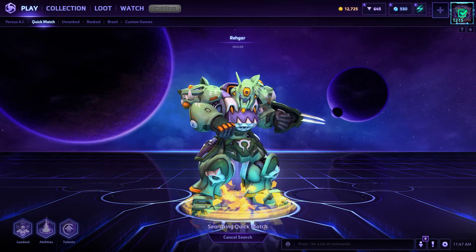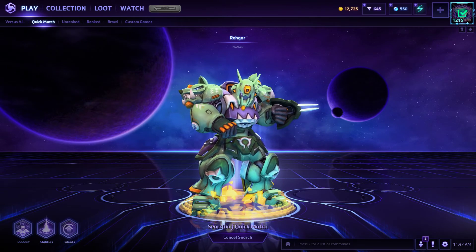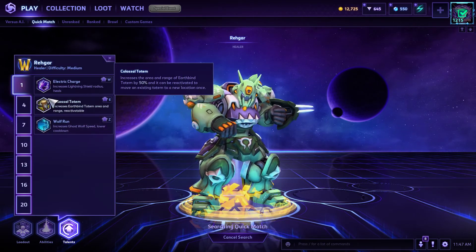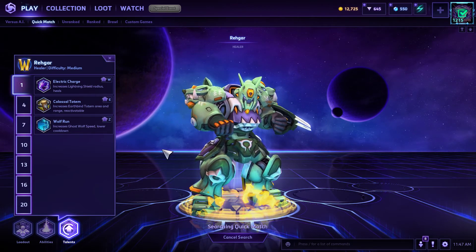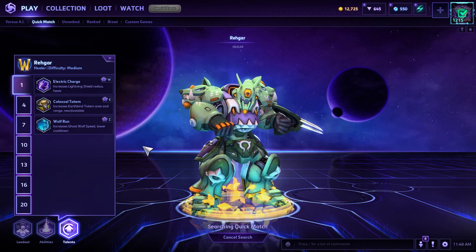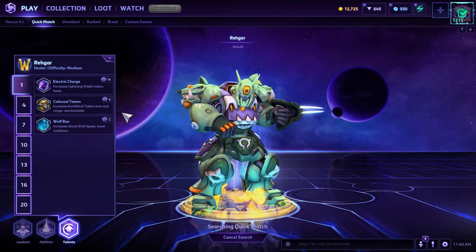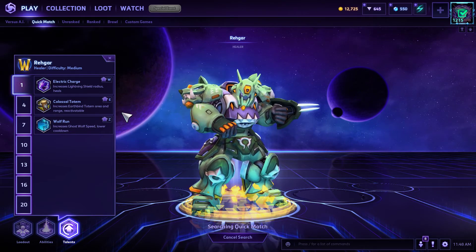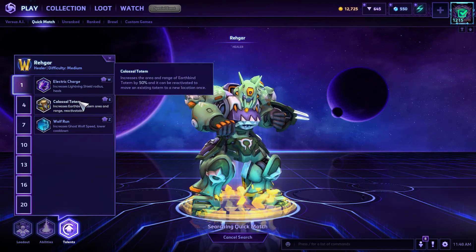Hi-o, YouTube! My name is Dexter and welcome to this Friday special edition of Heroes of the Storm, where I'm playing Rhaegar. I want to try a slightly different build, because the last couple of times I've been playing Rhaegar it's been a little hit and miss — more miss than hit, honestly. But apparently the popular choice for Rhaegar at level one now is Electric Charge instead of Colossal Totem.